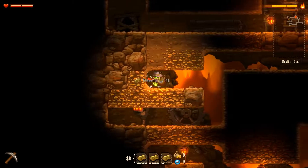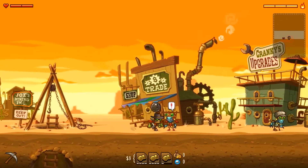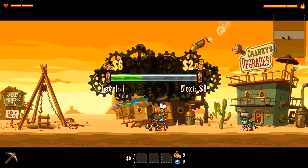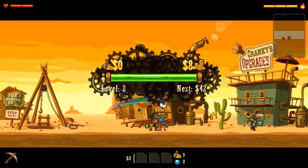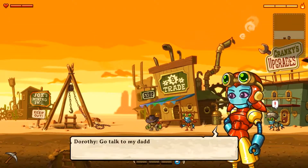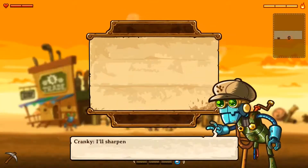There is a story here — you're trying to figure out what happened to your uncle, and eventually you do figure it out. The final boss, the one boss in the game, involves your uncle's brain, and it's really weird. Apparently there's more that goes into it in SteamWorld Dig 2, which is what I'm going to play next for this show.